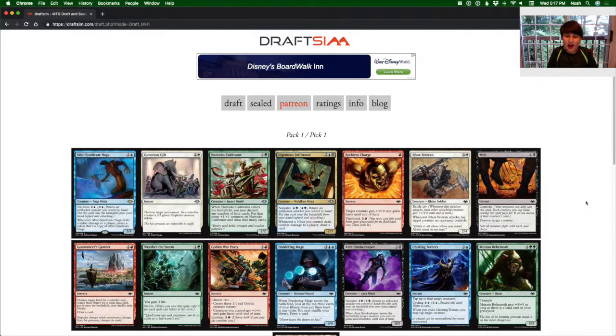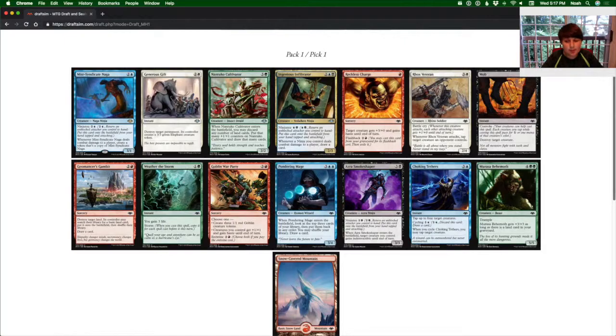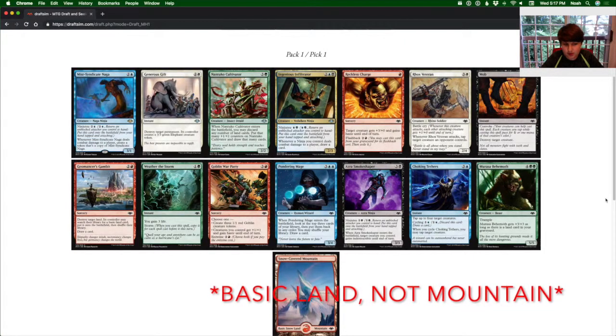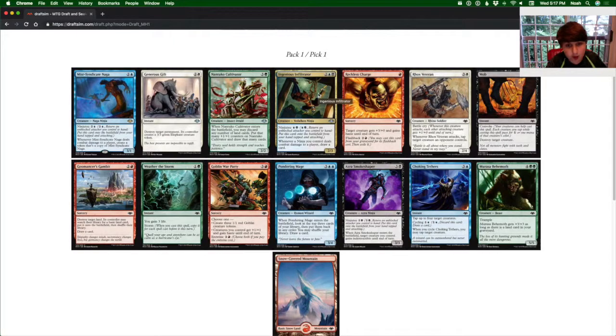The draft is finally loaded. Now let's start. As I am going through, I am going to discuss which cards I would pick. Looking at this pack — every pack is a full-out snow-colored mountain. I personally really like the Dimir Ninja strategy and we have Ingenious Infiltrator, which is a signpost uncommon and it is very good. I'm not really seeing anything else here besides Ninjas. I am going to start off with Ingenious Infiltrator, which I prefer over the Myst Syndicate Naga.